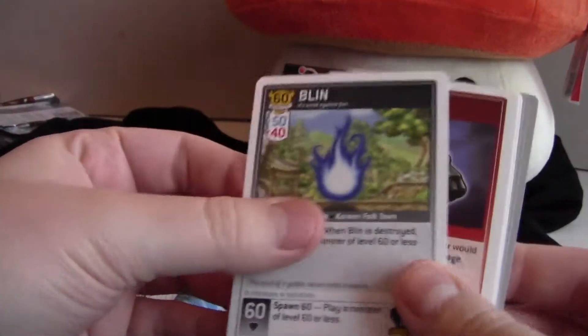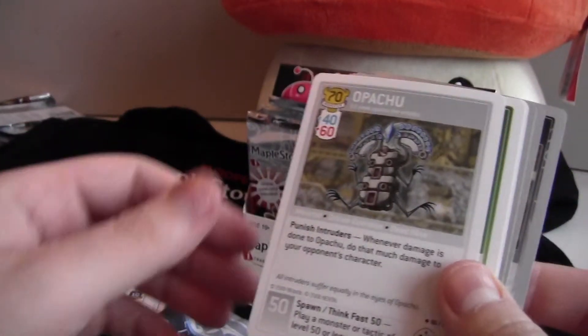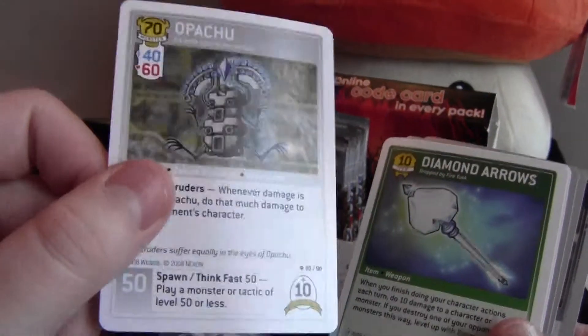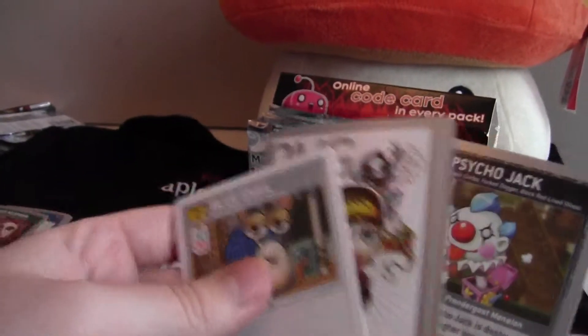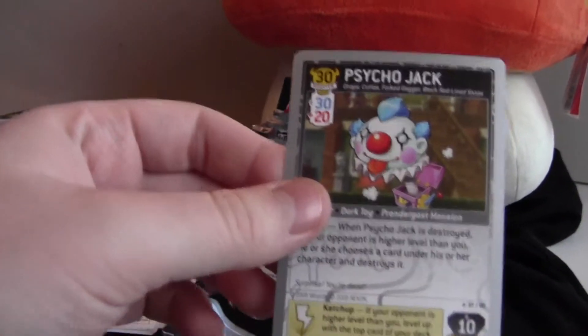So yeah — Junior Salien, Blinn, Dark Noel, Opachu — also a minion spawned by Zekum — Diamond Arrows, Blue Snail, some code cards, and Psycho Jack. These are rare.